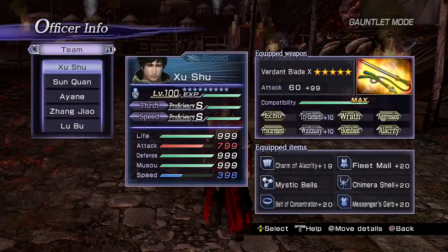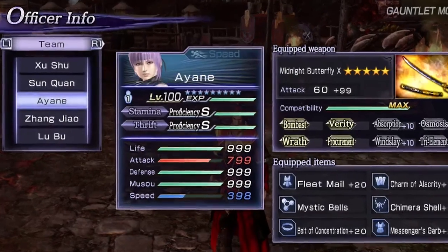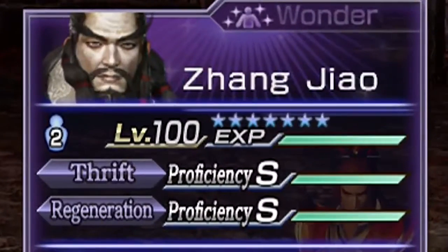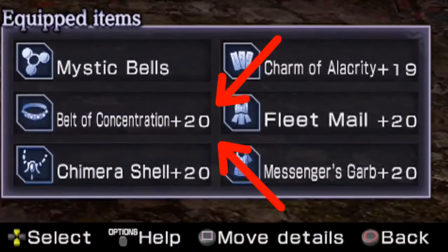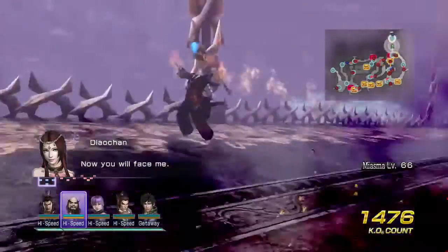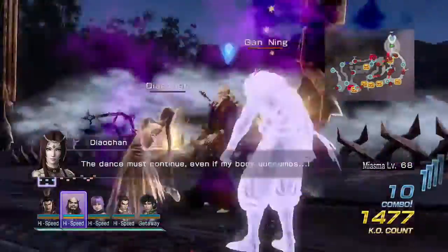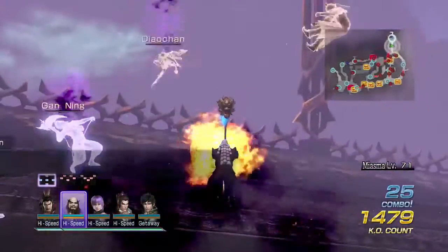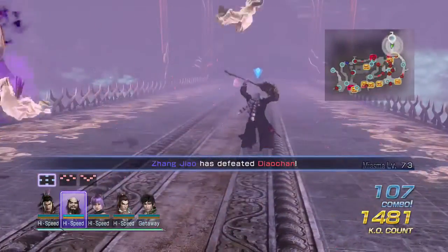How this works is if you have three thrift users all with their proficiency at S and equipped with the concentration belt at plus 20, this will restore the musou back to full before the animations end. It only works with some specials because some animations are really quick, but all the DW musou attacks are long enough for it to restore by the time it's done.